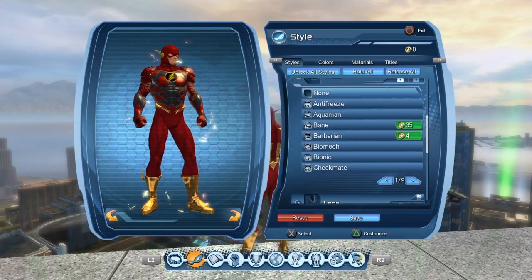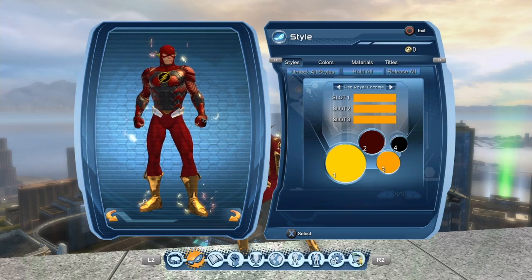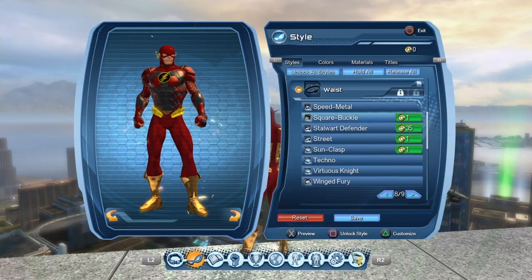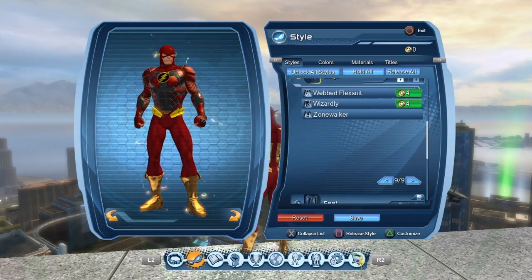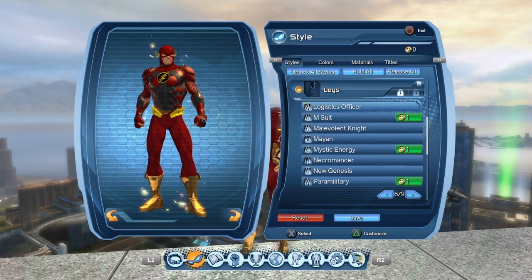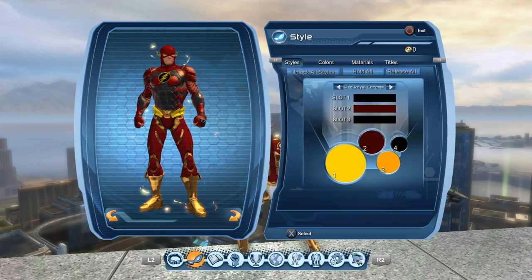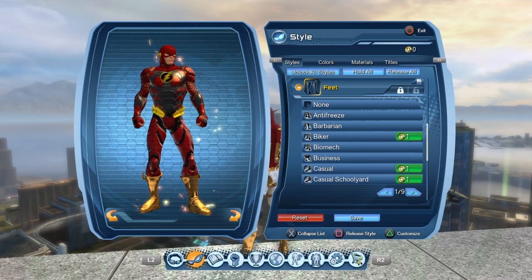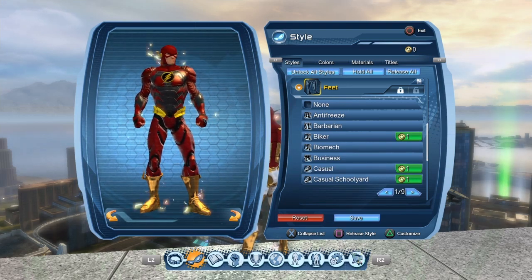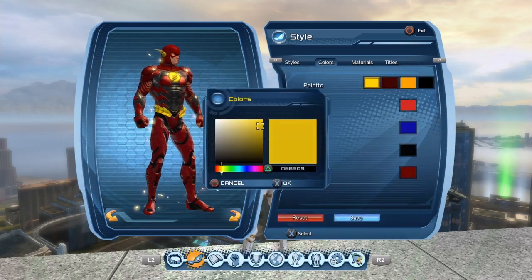The biker gloves you can get right from the start — very easy to get. The waist is the speed metal — you get speed metal from the paradox time capsules, I'm pretty sure. Put it in the comments if I'm wrong. The legs are the shielded robot legs — you get these from a briefing around Metropolis. These are very easy to get, just type 'briefing' on Google for DCUO and it'll come up.